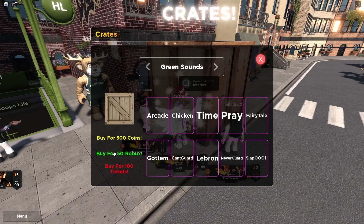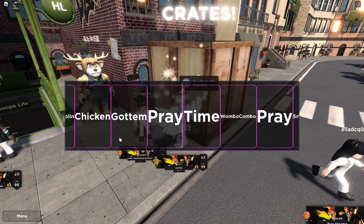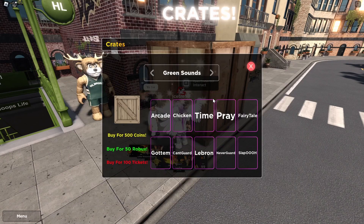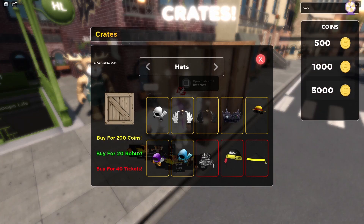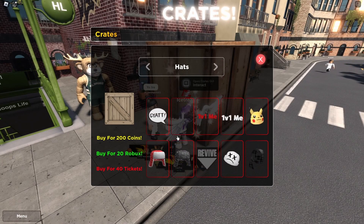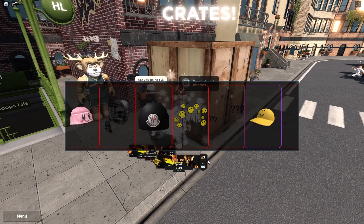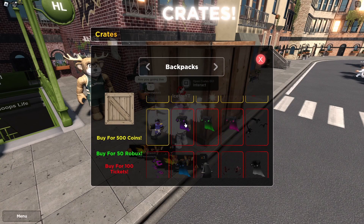Okay, insane crate — this stuff looks kind of good but I don't want to cop that yet. Green sounds, LeBron never guard. Oh yeah, I like this sound, I heard it before. Wait, how many coins will I have left? Only 900 left — I spent a lot. We got some smiley faces, I don't even know what those do.